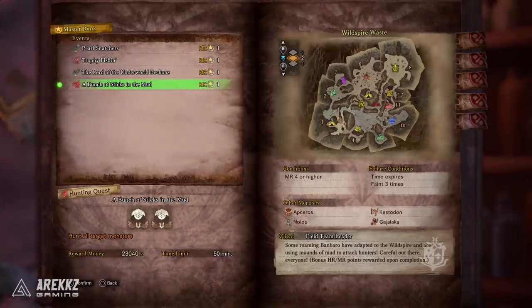And finally, the last one — A Bunch of Sticks in the Mud. Again, this is just hunting two Banbaro; pretty easy. This doesn't actually yield any special items but what it does do is it's a good quest for raising your Hunter Rank and Master Rank, so if you're trying to boost through and raise that rank, this is one of those nice quests you can just do to get bonus points. Plus, if you happen to want to farm Banbaro, it's also an easy way to just get some materials.